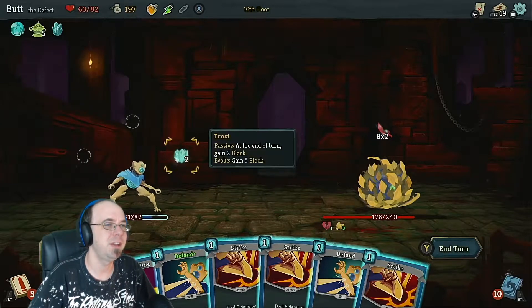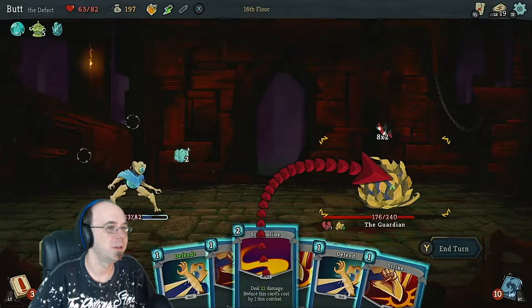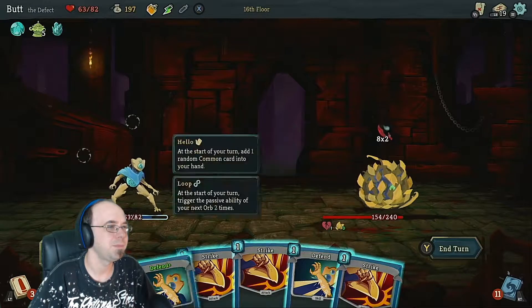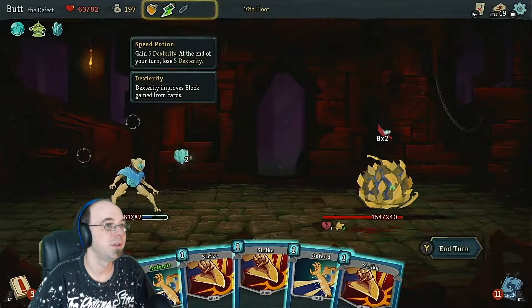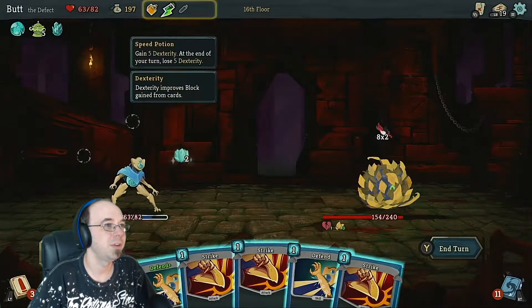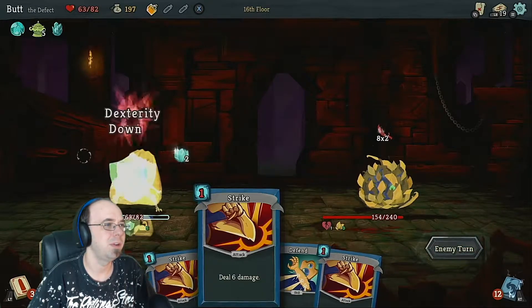Let's see. He's doing 16 damage. He's still vulnerable — only got one turn of vulnerability left. I want to do this. The frost thing provides two block. I think we want to add more block. Actually... let's use our dexterity potion. Take no damage. Yeah, no damage.